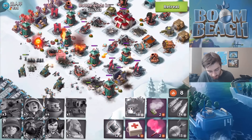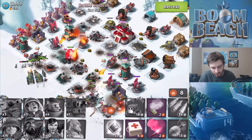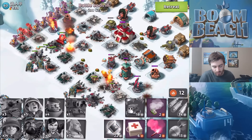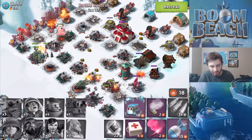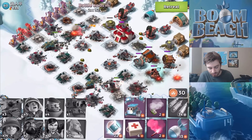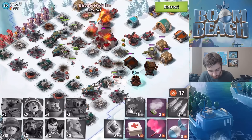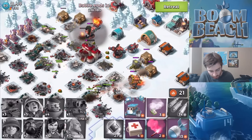Dropping more critters over here. All the splash damage stuff is pretty much destroyed except for the flamethrowers. Can you consider flamethrowers area damage? It does a lot of damage to an area over time — it is but it isn't, I guess it depends. We're keeping the shock on the shock launcher and the rocket. I don't really want my scorcher to die so we're going to put a smoke on him.